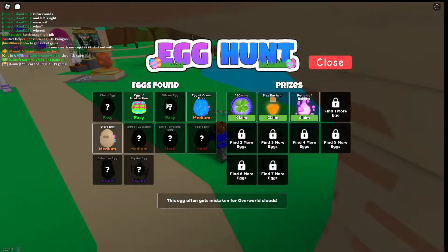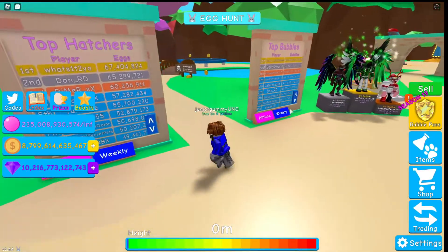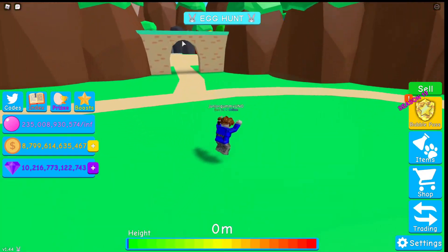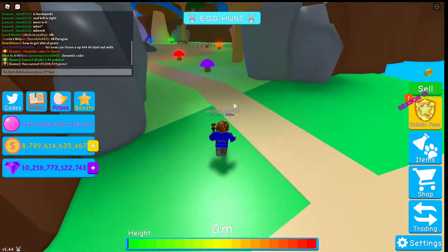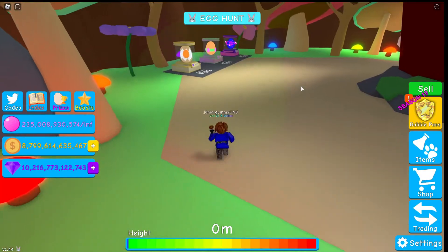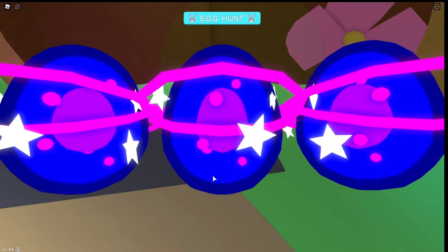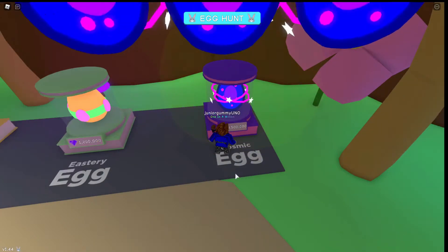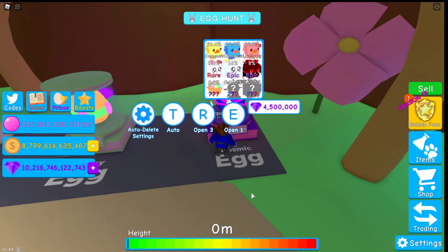We still have a cloud egg and a sticker egg — I'll probably do those on another video. If any of you are wondering where all the letters are, they're in all of those worlds. You just need to find them — it's not that hard. But the eggs are going to be more challenging. So that's pretty much it — thank you guys for watching.